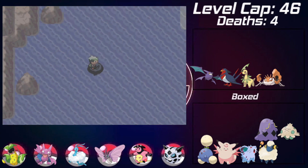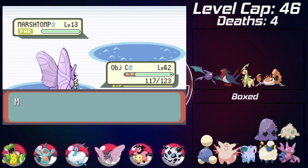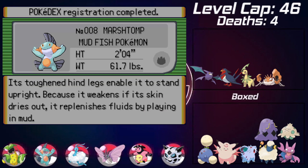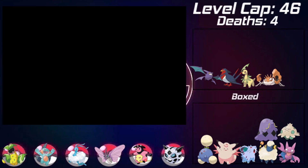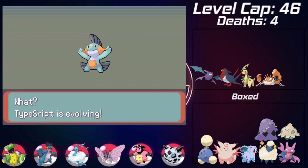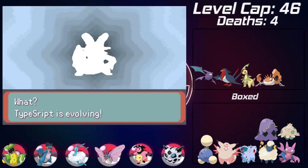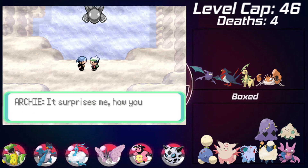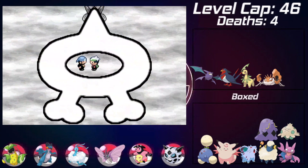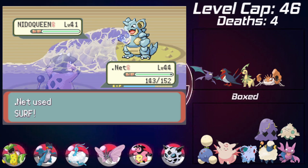Right beneath Mossdeep City I find a Marshtomp - a great find for this game - and name it Typescript. I swap out Gligar and plan to evolve Marshtomp up to Swampert since the level cap is now 46. It'll be a great addition heading into the final battles and the champion. Dealing with Team Aqua's storyline with Kyogre, Archie leads with a Milotic as I lead with Miltank.